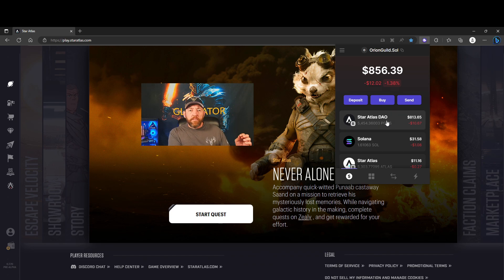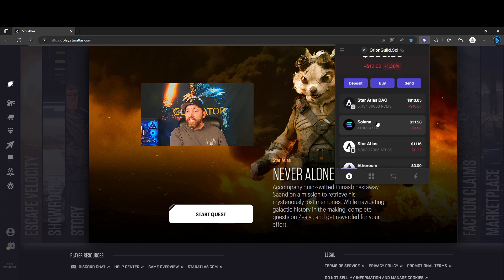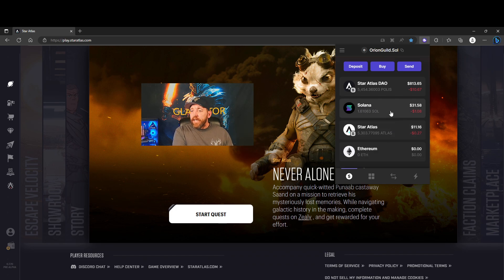This is the DAO token. In previous games — I won't mention names — successful games that have had a DAO have shown token performance up to $800 per token, and when it happens it happens very quickly. Right now the tokens are at about 19 cents. We are at the end of a very long development period where things are about to unfold. Solana is the blockchain token the game runs on — that's the platform, the fabric on which Star Atlas is developing.